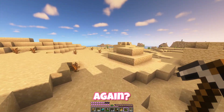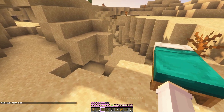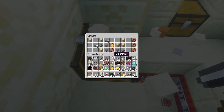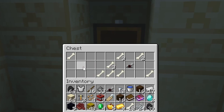Oh my gosh, one of these again? Is there a single normal temple in this world? The world is crumbling — okay, we're going in. Please be good. Nope. This one has a saddle, but I do already have a saddle. And we've got curse of binding — no thank you — and more bones. On that note, it's probably home time.